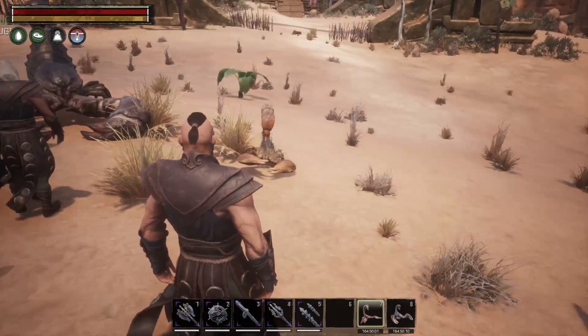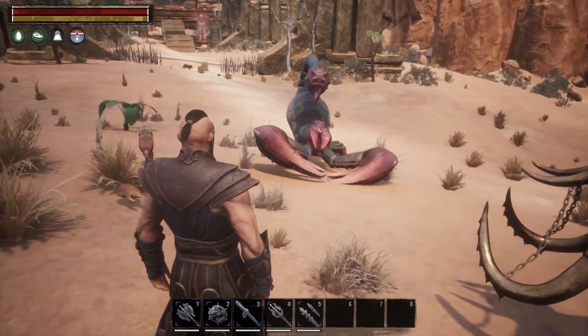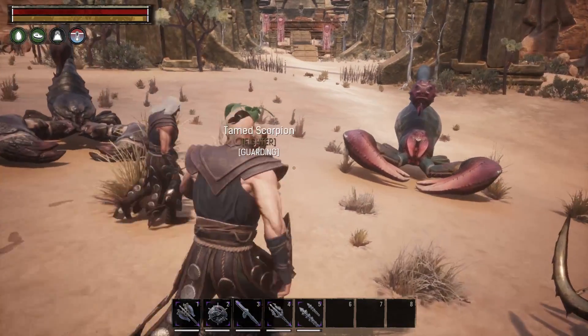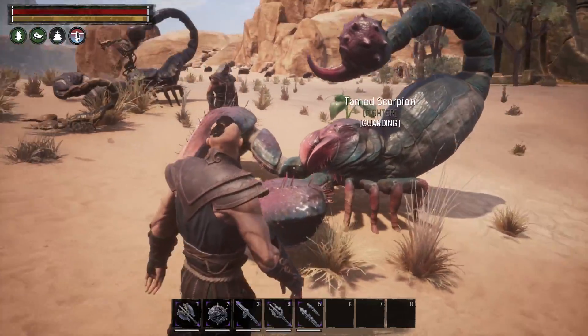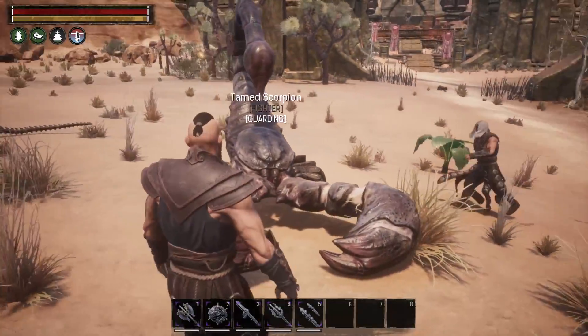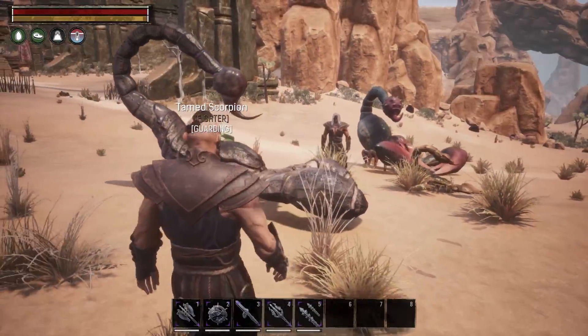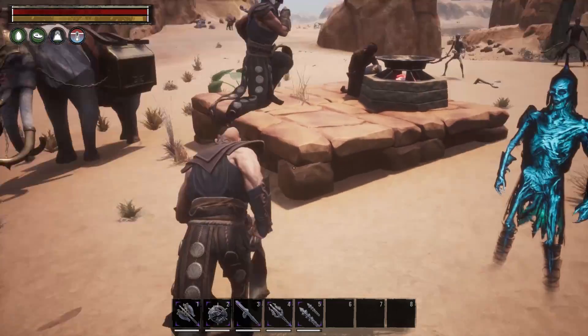There are three different scorpions — there's the big guy, a teeny little guy, and then another one. These things are pretty cool looking. Once we know how to get them, we'll definitely be sure to tell you guys. We'll come back and show everybody where the vendor is.